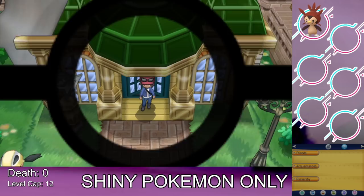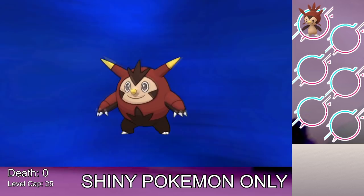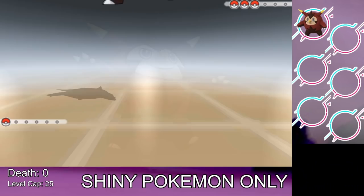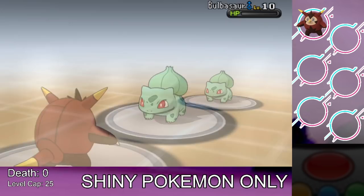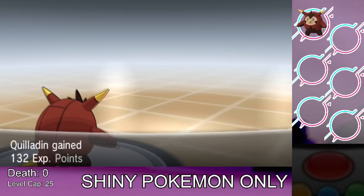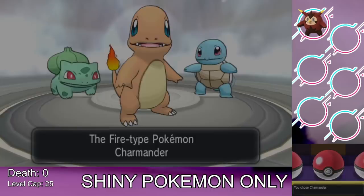After that we evolve Chespin into Quilladin. It's not pretty — I still don't like Chespin by the way. Then we head into Professor Sycamore's lab and beat his entire team. I considered resetting to shiny hunt Charmander, Blastoise, or Venusaur, but you have to face Sycamore every time you re-roll the starters — that seems like a waste of time. So we won't shiny hunt any more starters, but shiny hunting is coming soon.